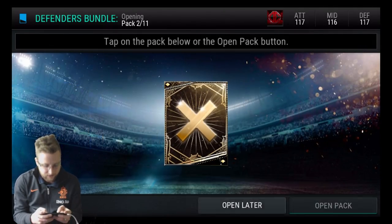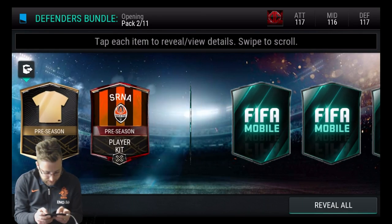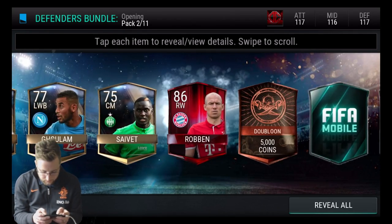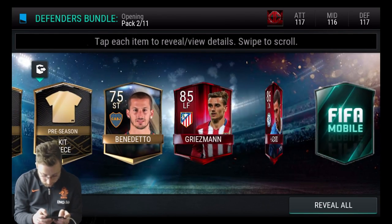But we did get that kit that we need. I think we need 8 more of his kit now. As we go on to the next one — Cerna there. Robin again. Lots of Robin in this pack opening. Two Cernas!